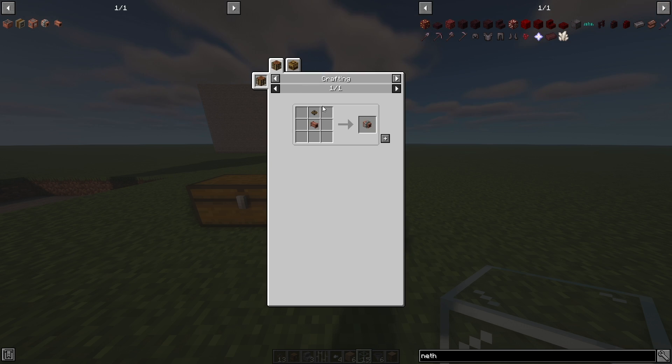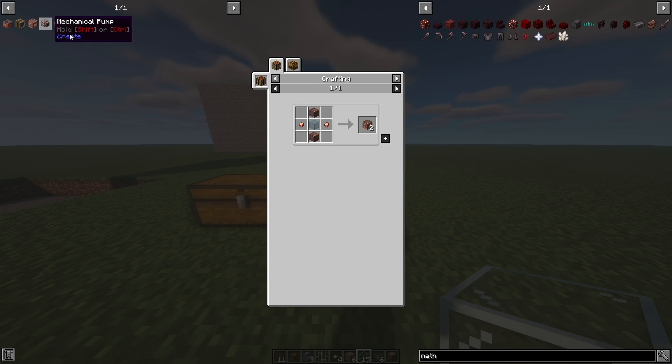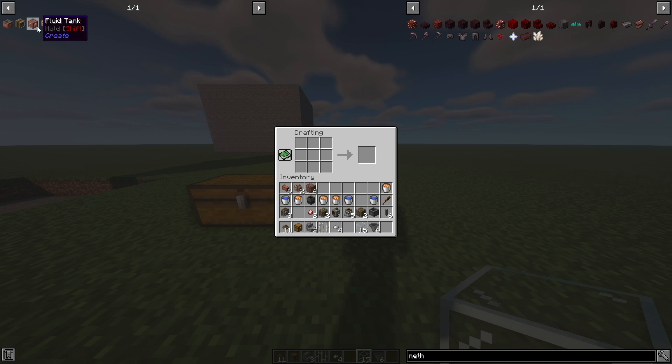The next thing we're going to make is the mechanical pump, which needs a cogwheel and a fluid pipe. We're going to make two of them. Then the next thing is the fluid tank, which is two copper casings, two copper nuggets, and a piece of glass. Copper casings are six planks, one log, and two copper sheets, and that makes four. We're going to make two fluid tanks — we're only going to use one, but it's fine to have extras.